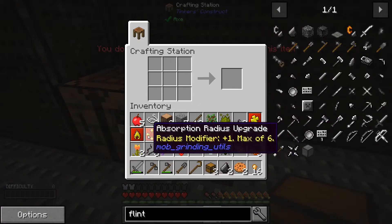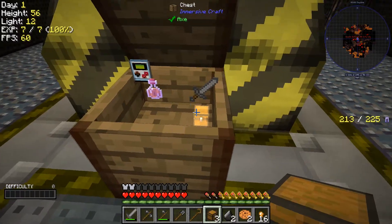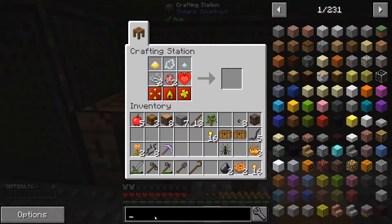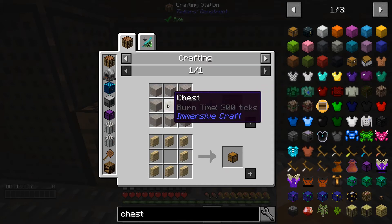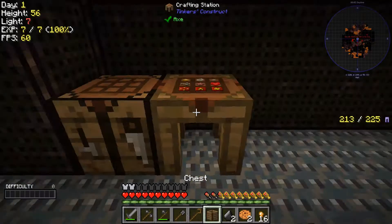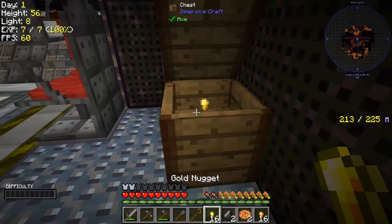I can use this as temporary storage. Let me put some stuff in here. I don't really like this storage. Maybe I can do those better chests - player chests, regular chests? Let's see. Yeah, I can do those chests but I don't really like them - at least it's better than nothing. Let me put things in here - the bugs, the sapling and the apples.